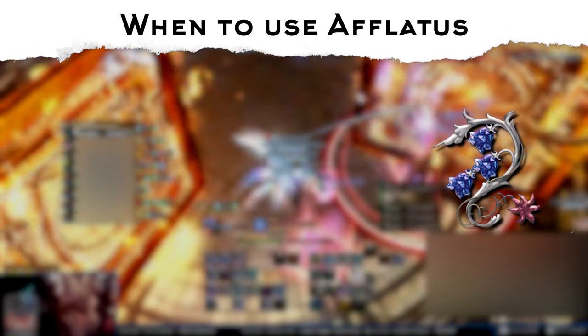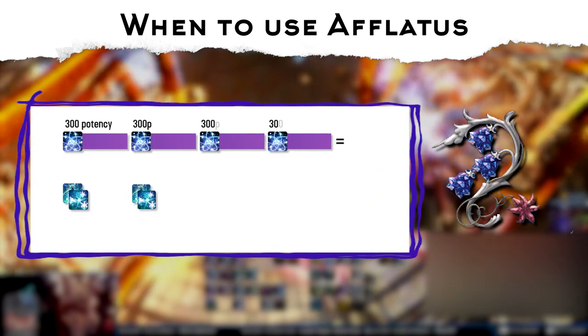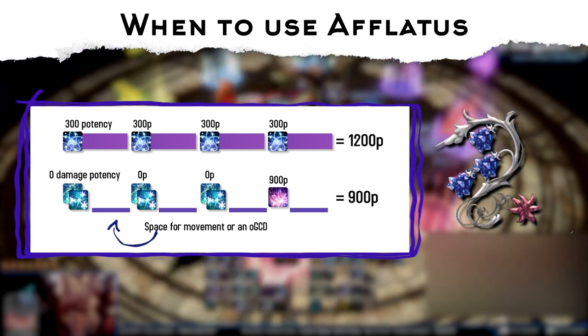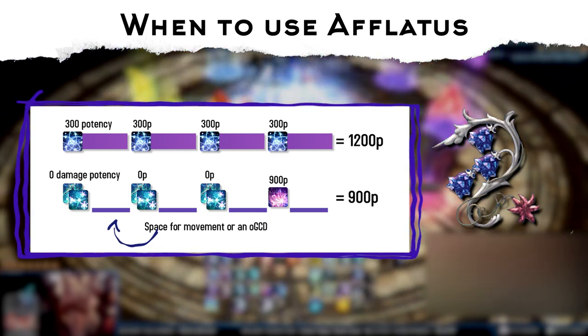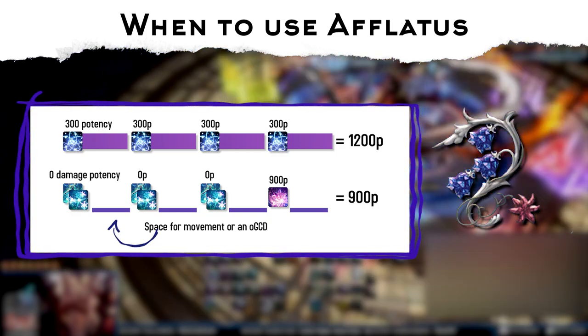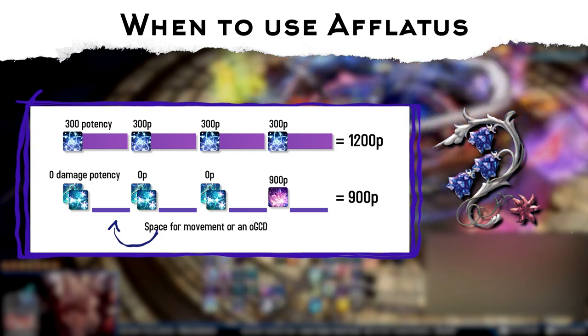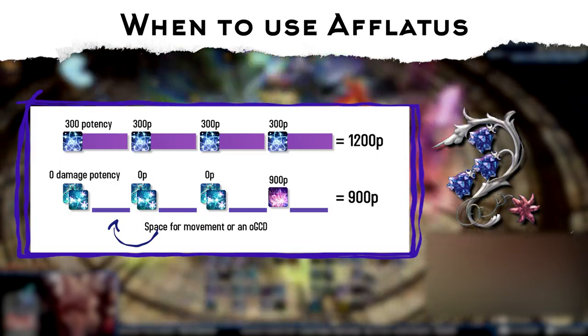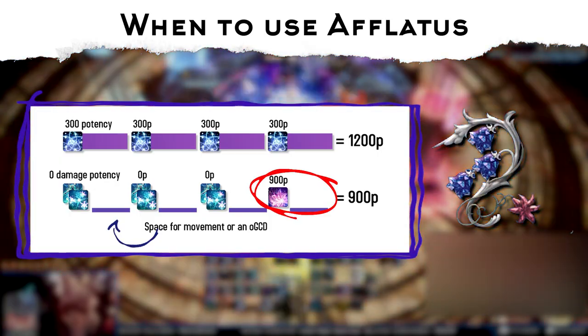Aflatus is your healing savior. Think of it as a healing GCD that exchanges a bit of DPS potency for movement and weaving. Even when healing is not needed, using Aflatus instead of Dia will give you time to move and weave extra OGCDs with the least amount of DPS lost. However, Aflatus is only effective if you use the resulting Aflatus Misery at the end.